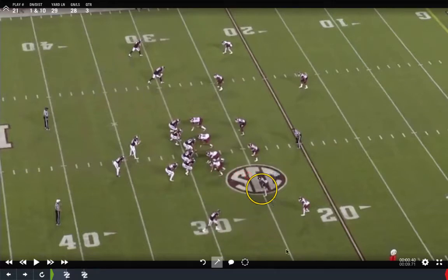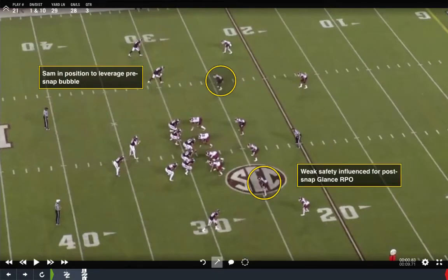I believe this is Arkansas, but you're seeing that drop linebacker — he's already in the overhang window. In the last video, we talked about the pre-snap concept of the RPO game: when you come out in 20 personnel in these 2x1 formations and examine where that nickel defender is, or that Sam linebacker.